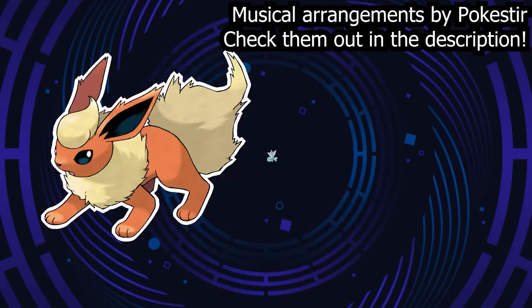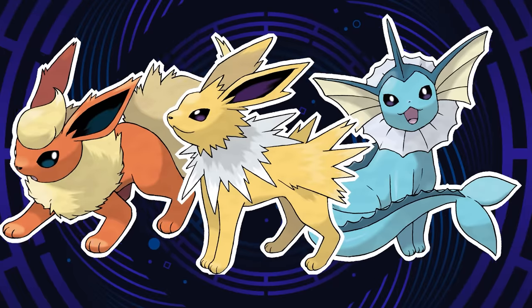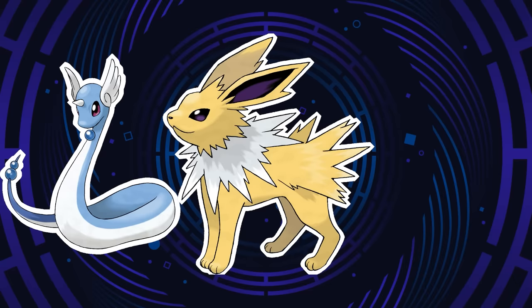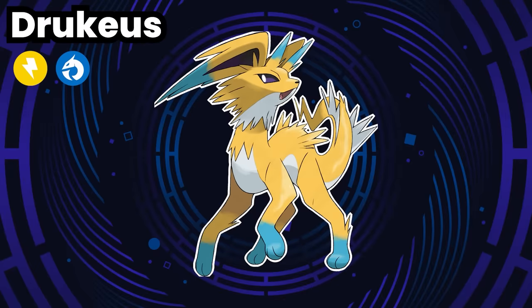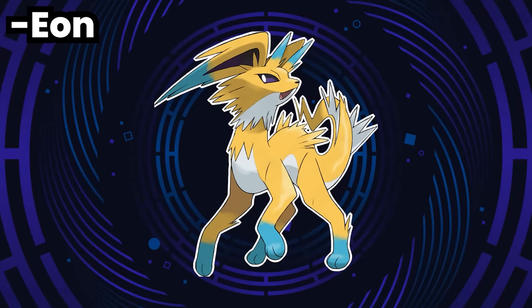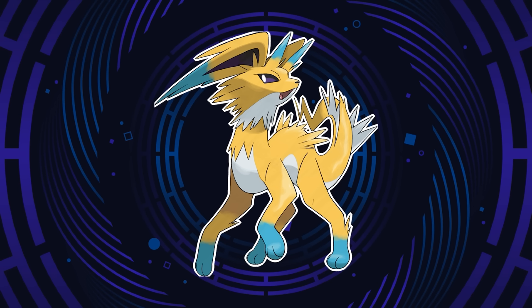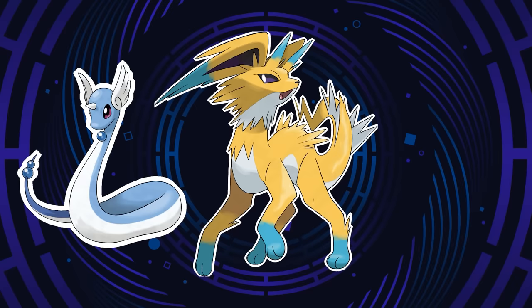We have to start with the OG Eeveelution trio, and for these first two I worked with the lovely Fungus Fakemon. First up is Jolteon. Colress found that the genes of Dragonair were what awoke Jolteon's latent evolution, creating Drukius, an electric dragon type. I decided to evolve the 'eon' suffix for these names into 'eos', coming from Nucleus — where most of the DNA of a cell is located — referencing the way these Pokemon have evolved further. Plus, it sounds pretty epic and legendary, which these Pokemon kind of are. As you can see, Drukius has embraced Dragonair's danger noodle proportions. But why exactly the dragon type for Jolteon?